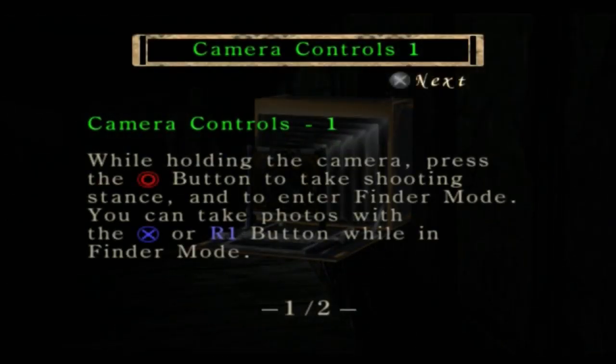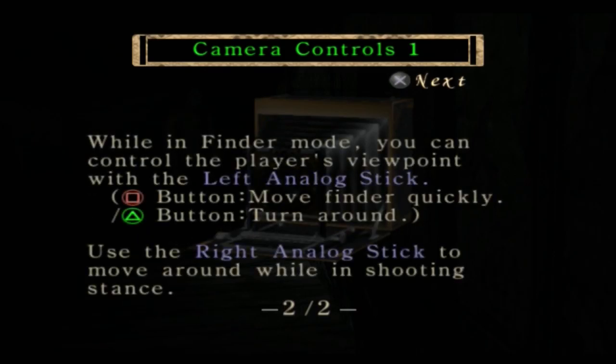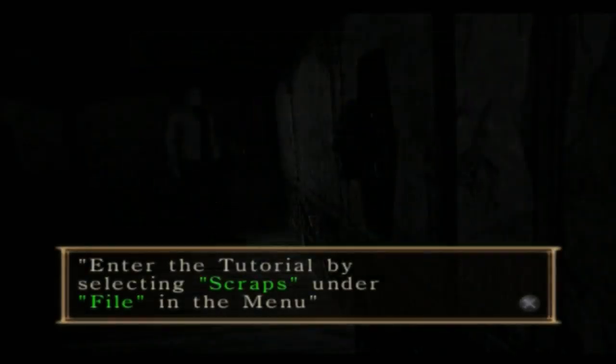Camera controls: holding the camera, press the circle button to take shooting stance and enter finder mode. Take photos with the X or R1 button while in finder mode. In finder mode, you can control the player's aim-point with the left analog stick. Try the analog stick to move around while in shooting stance. I didn't realize I had the camera.